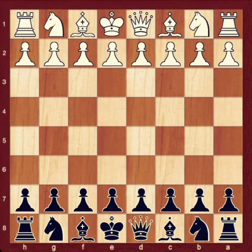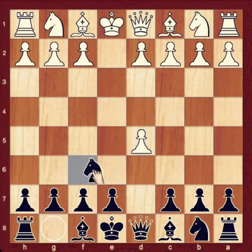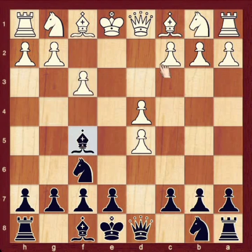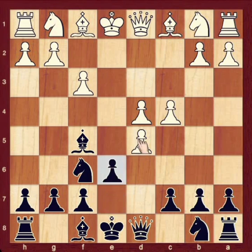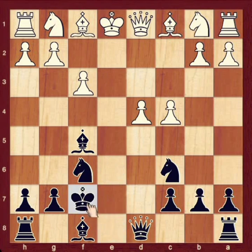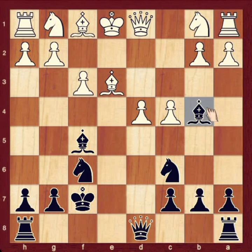Let's see the second variation. E4, D5, E takes D5, knight F6, D4, bishop to G4, F3, bishop F5, C4, E6, D takes E6, and knight C6. Now, white takes your pawn and king takes pawn. Variation number 2: white moves bishop to E3. After bishop E3, no problem — you can develop your bishop with a check. After Bb4 check, white's good choice is king F2. All other moves are bad because after knight C3 the knight will be pinned and Re8 comes in.